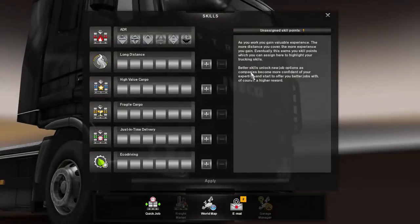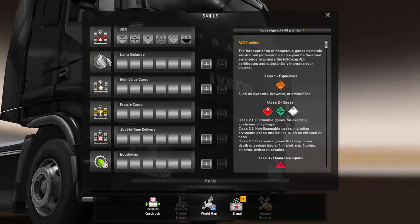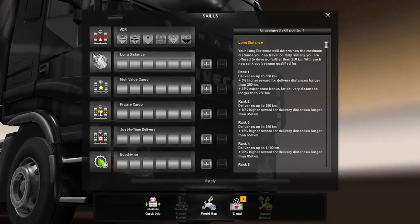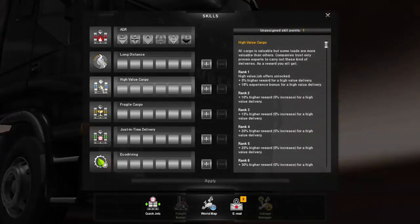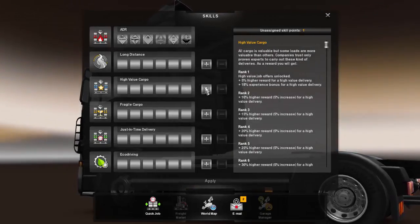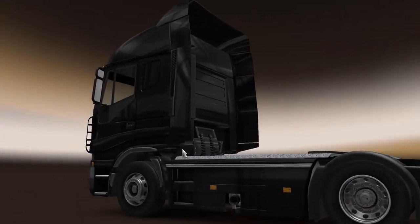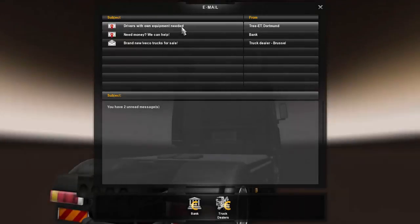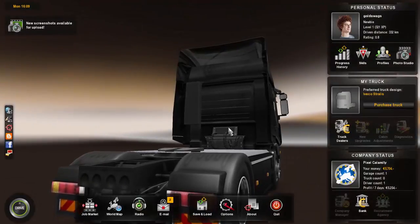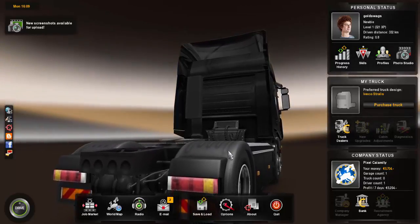Oh hello — I've levelled up! So I can unlock doing long-distance driving, high-value cargo, fragile cargo, eco-driving. I'm going to go for high-value cargo because I like the sound of things costing more. Couple of videos, check my emails — important part of running a business. I'm going to stop it there, guys, but we'll be back to see Gold Swags Logistics in the future. Have a good one.